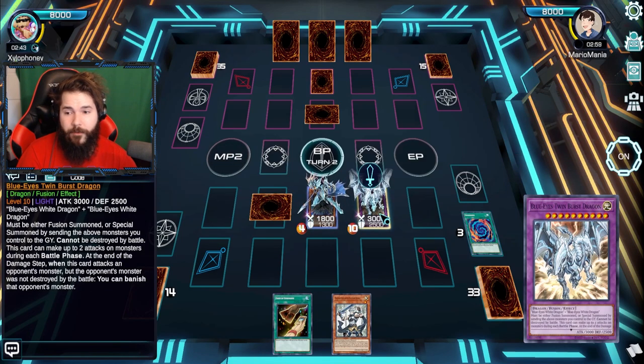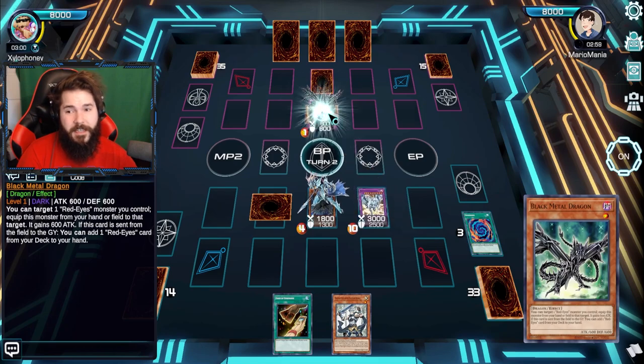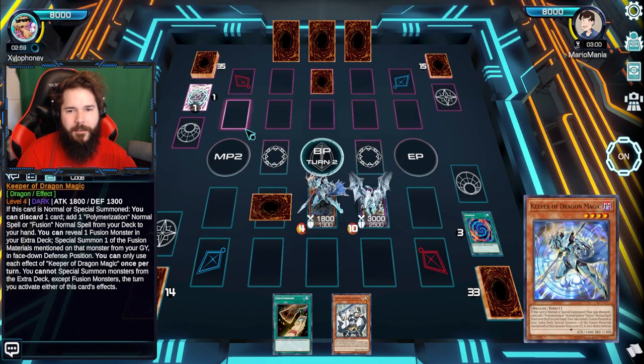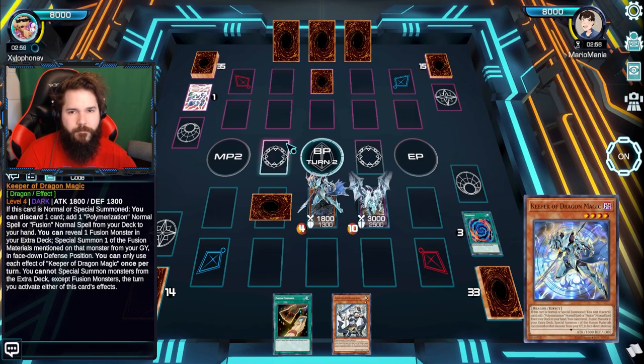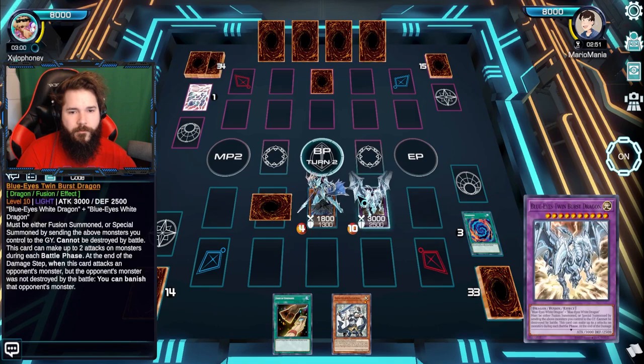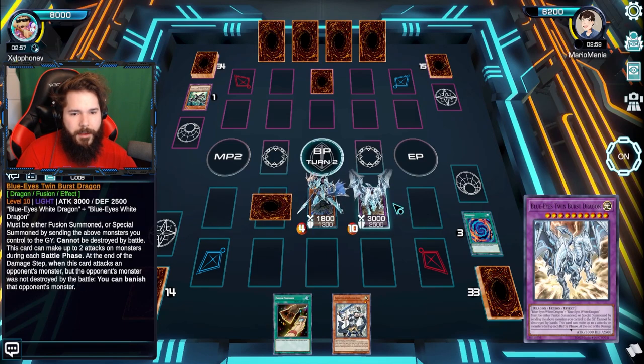I seem to have a good little arrangement of things. I can't believe you brought out Twin Burst turn one. Yeah — as I said, it's not bad. Black Metal — solid Red-Eyes play all around. This allows me to get my Red-Eyes Fusion. Real scared then. Although your thing can't be targeted, so it can still get killed. It just says I can't be destroyed by battle.